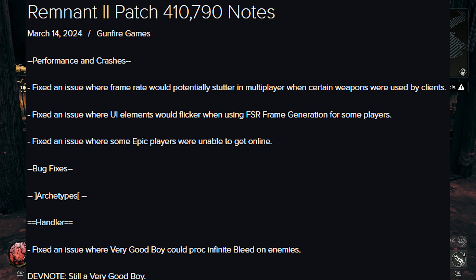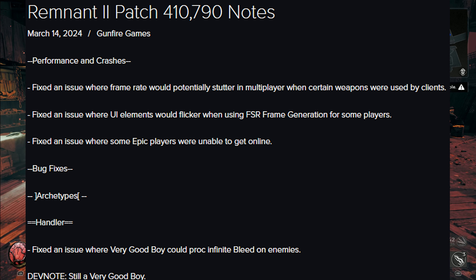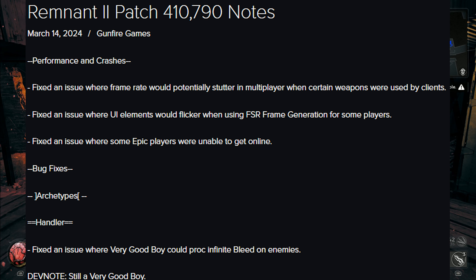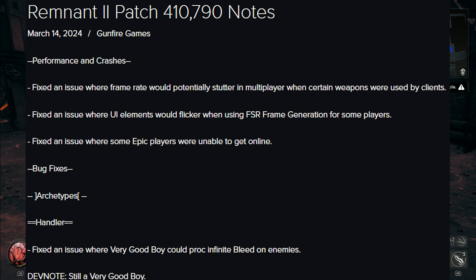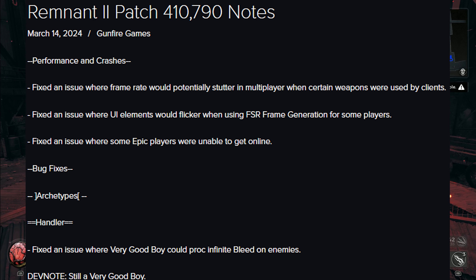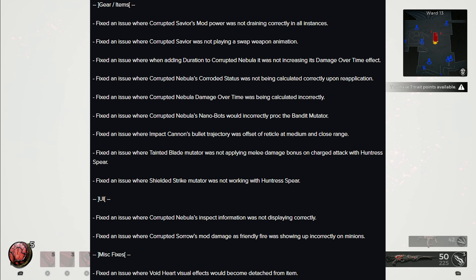Moving on to bug fixes, we have archetypes. Handler: fixed an issue where Very Good Boy could proc infinite bleed on enemies. The devs added a funny note saying 'still a very good boy.' This is probably a debatable fix since some players may have liked it, but developers have to address these things.